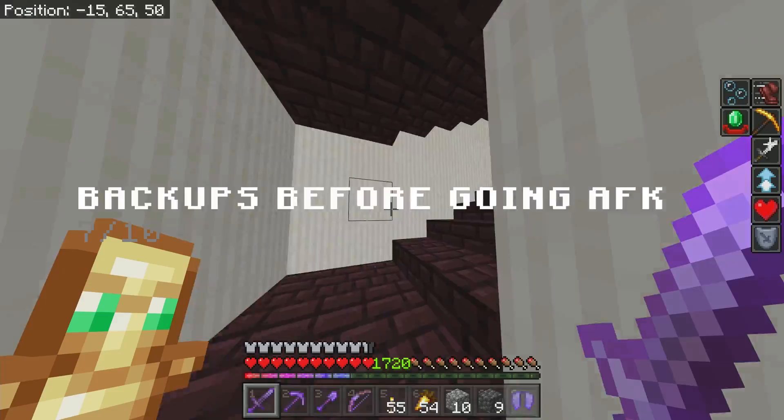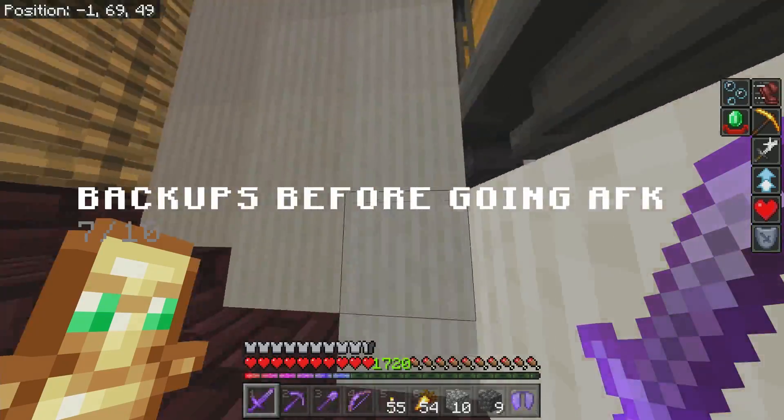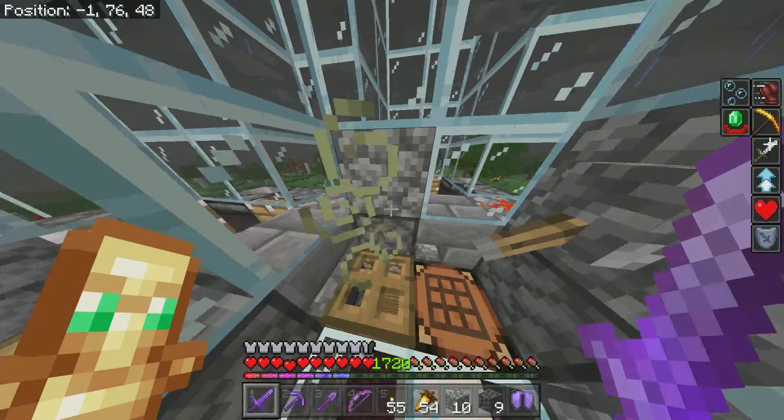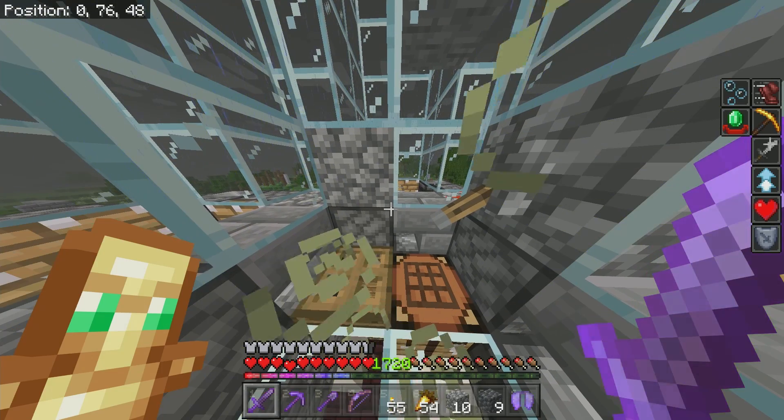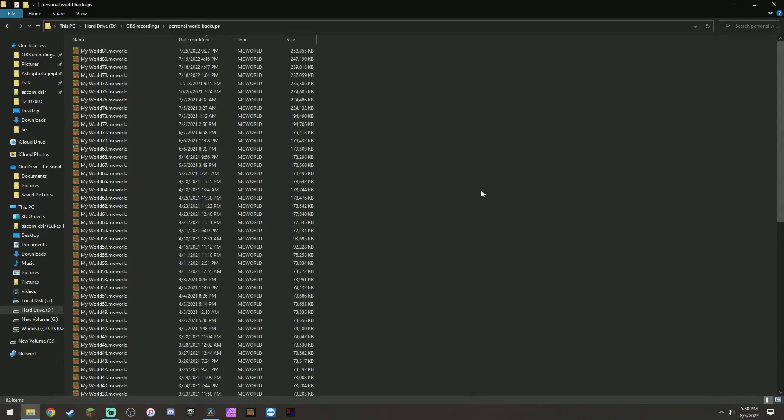For number seven I need to pop over to my pigment farm. It's a really specific one to me — making world backups before I go AFK. I have quite a few of these, so if worse comes to worst and I die, I just go back to the latest world backup and I don't have to lose all my XP or go find my stuff.